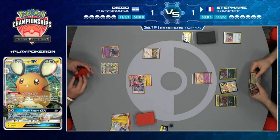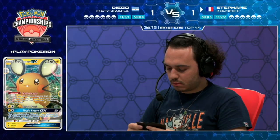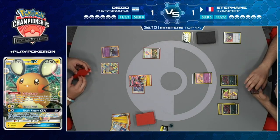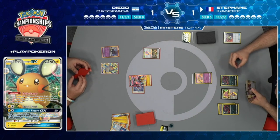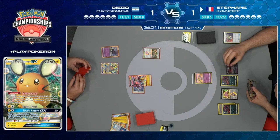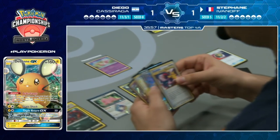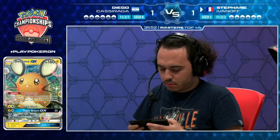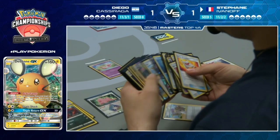Stefan has a Communication and what looks like a Tapu Lele in hand - a purple card. He uses Wonder Tag, and I wonder if he'll go for Tate & Liza. That seems good right now - you get your Mew out of the active, you already have Communication for Zoroark GX. But going for Lillie instead.